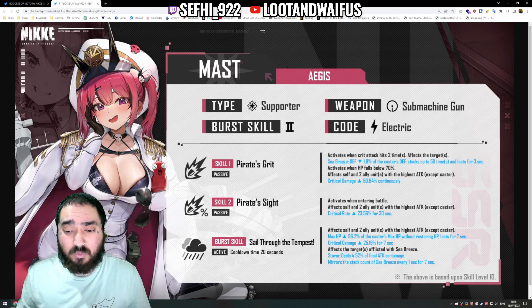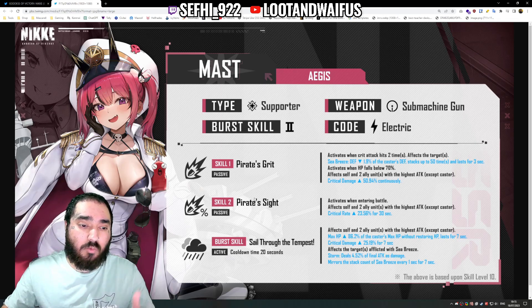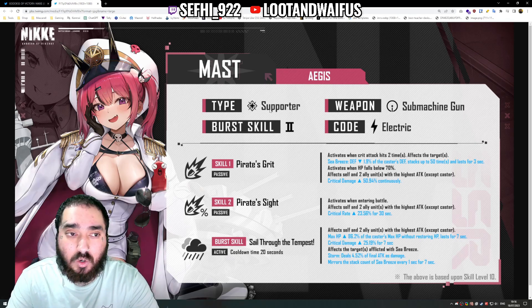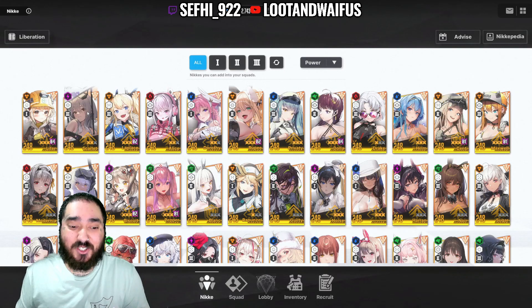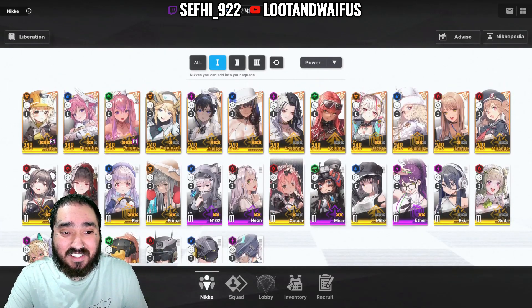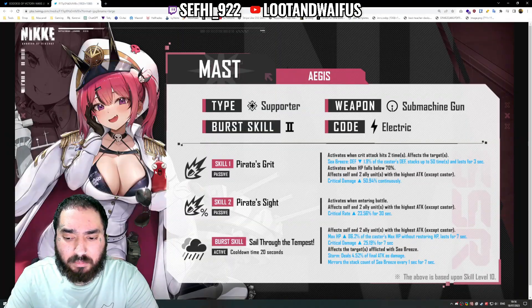This is one of the reasons why for most free-to-play players this is a skip — who wants a unit with only two effective skills instead of two proper skills and a burst? Mast's burst — Self of the Tempest — is a 22-second cooldown that affects herself and two allies with the highest attack, increasing max HP without restoring HP. This is good for Scarlet and Guillotine because the lower HP they are, the more damage they deal. She's made for Electric compositions, but we still don't even have a proper 20-second cooldown B1 Electric unit. The only options are maybe Winter Rupee, and that's it.